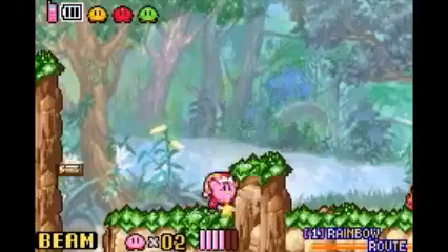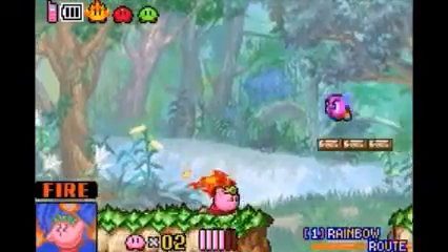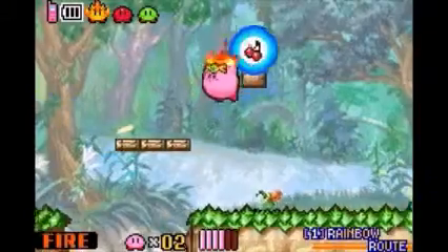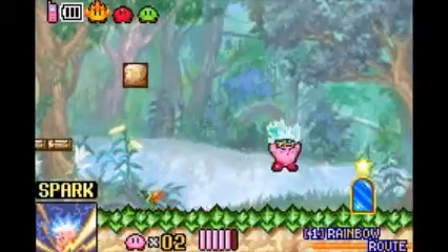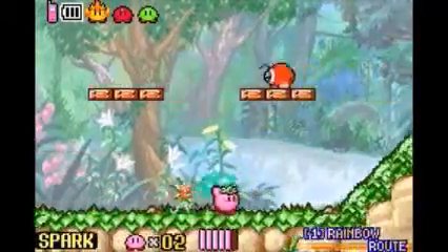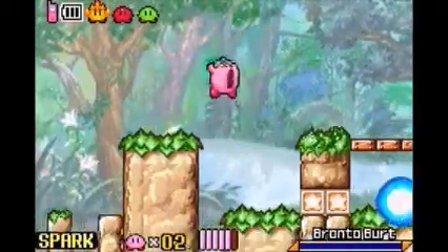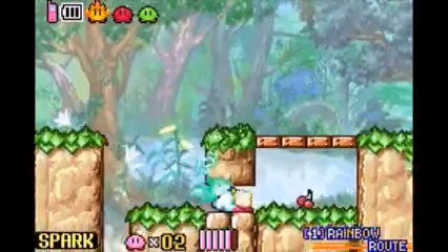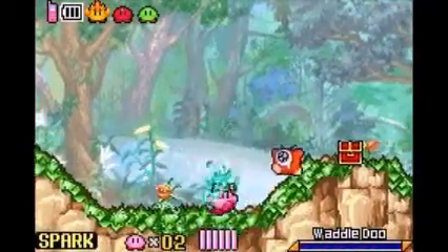This is Beam Kirby — he shoots a curved laser. This is Fire, not Burning. In games like Return to Dream Land they can combine, but in this game they're separate. Fire just shoots flames out of Kirby's mouth. Spark: you can't do the little plasma shimmy-shimmy thing to get a shield — this one just forces an electric shield around you, which you can use to break blocks and defeat enemies. That's why I love this power so much.